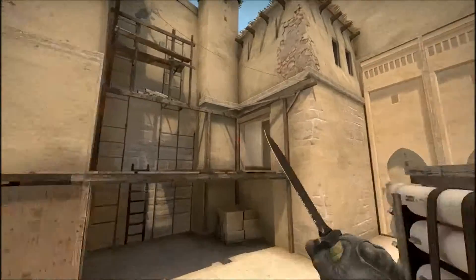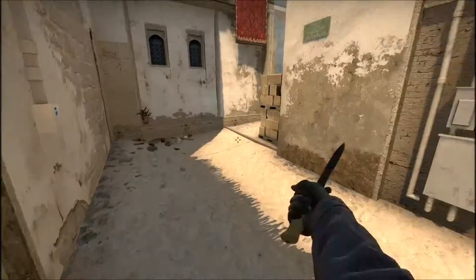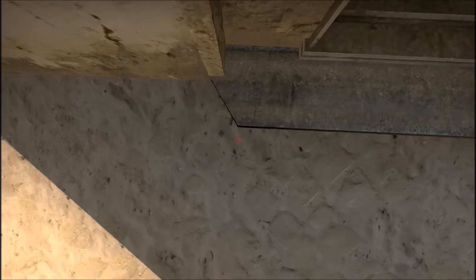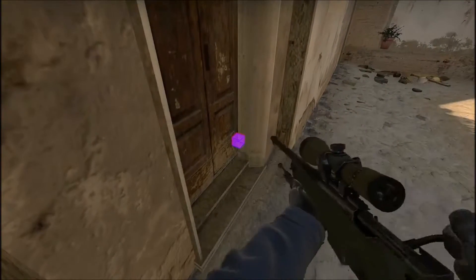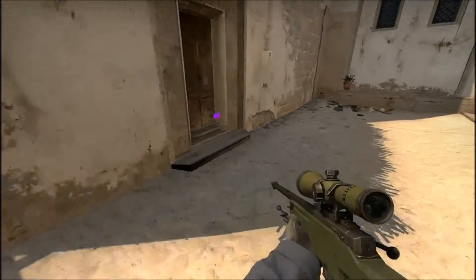That's wall bang number two. The final wall bang I use in game: you line yourself up with this corner here, aim down into this bottom corner and shoot, and the wall bang goes right through to underpass. So if you can hear them rushing underpass, it's always worth keeping that shot in mind just in case.